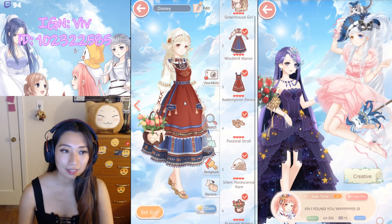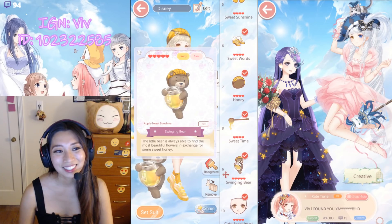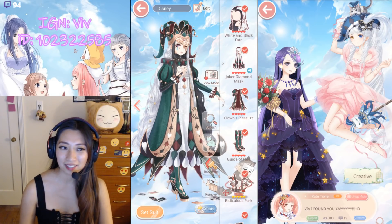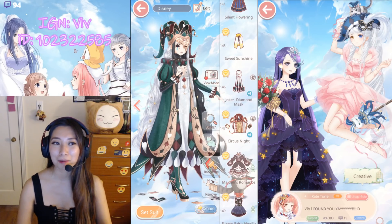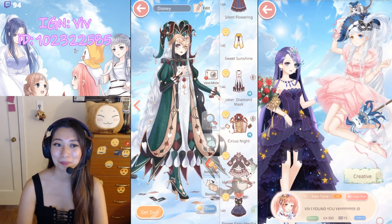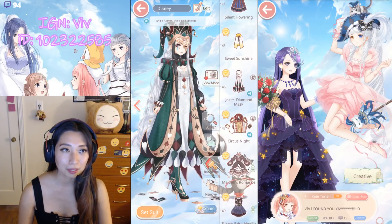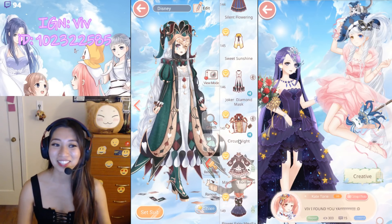Silent Flower Ring — chapter suit. Sweet Sunshine — this was a free suit. I love Winnie the Pooh. Joker Diamond Mask — she talks and she says a bunch of depressing phrases. Her tone is really sad sounding. I also have the audio of all of her phrases in another video. Here is the original pose — isn't it funny? Like literally that's how she sounds — she sounds so sad when she talks.